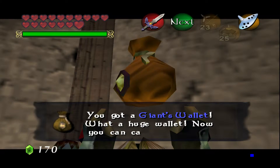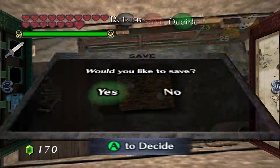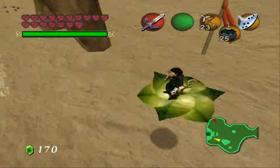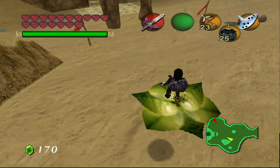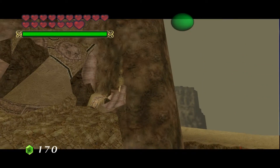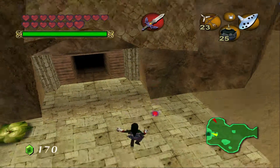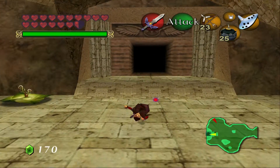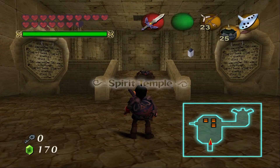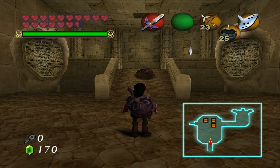Now we have the Giant Wallet - you can hold up to 500 rupees! We got our reward. We are going to the Spirit Temple as Adult Link - incredible! We're going to have 20 heart containers when we face Ganondorf, I'm pretty sure of it. That is it guys, thanks so much for watching. If you enjoyed this episode click the thumbs up, and subscribe so you don't miss the next Spirit Temple episode. See you next time!